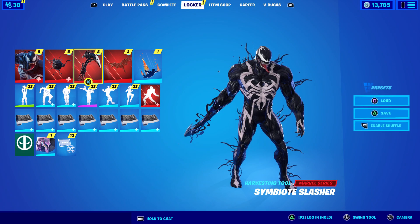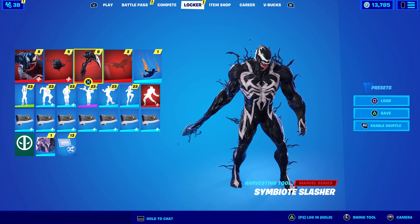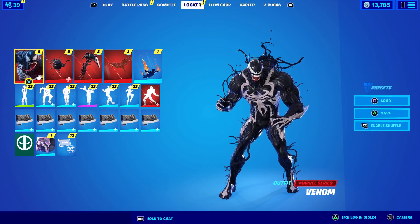There is actually a way to get the new Venom skin's glider early. The new Venom skin is going to have a back bling, a pickaxe, and a glider with two styles — including a human one featuring Eddie Brock and a symbiote version. His pickaxe can only be used by himself. We don't know the release date yet, but the glider is going to be called the Symbiote Sail — S-A-I-L.